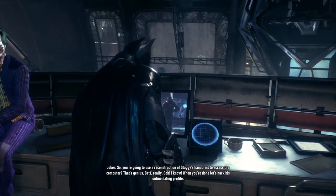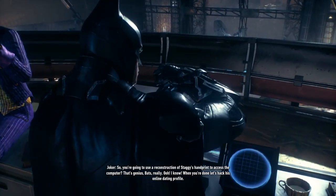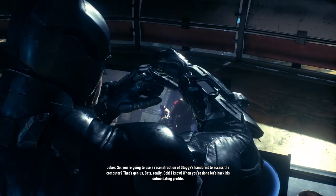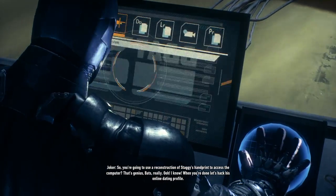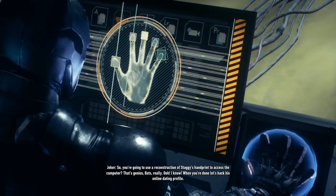So you're going to use a reconstruction of Stag's handprint to access the computer. That's genius, Pats, really. I know. When you're done, let's hack his online dating profile.